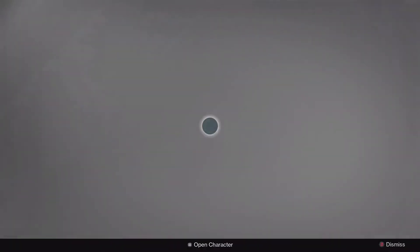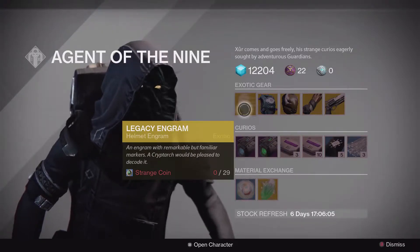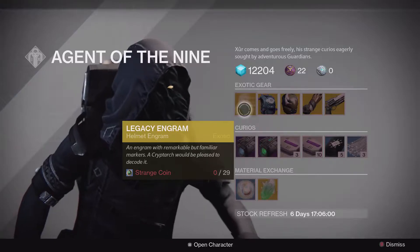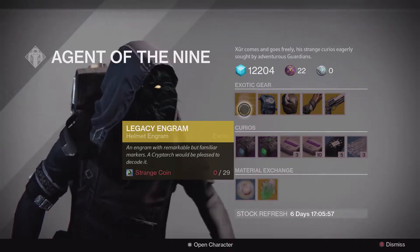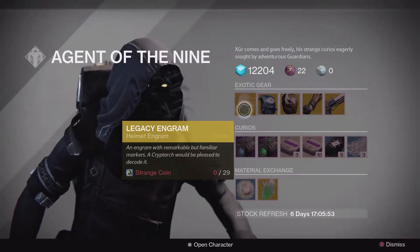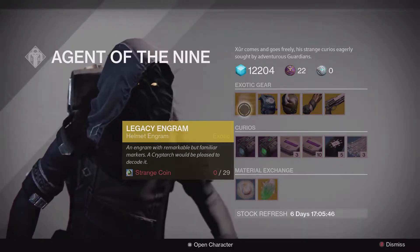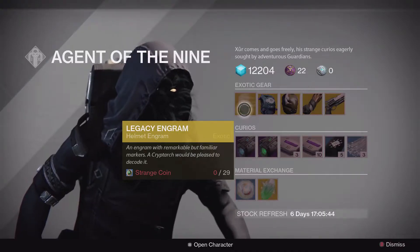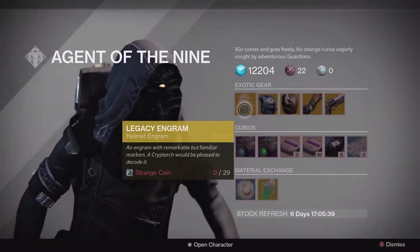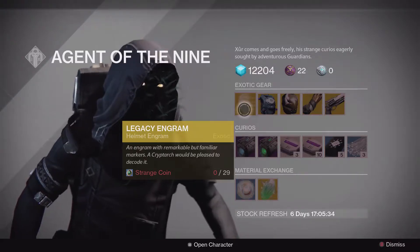So let's take a look at what he's got. First up today is the Legacy Engram — it's a helmet engram today and it costs 29 strange coins to purchase. Now, why mention this when you can buy a brand new engram? Well, if, like me, you've only come to Destiny recently, this is your main chance of actually getting the year one and year two exotic helmets. Some of them can be quite useful, so if you're looking for a particular year one or year two helmet, this may be your way to do it. You might want to consider jumping on this one today.